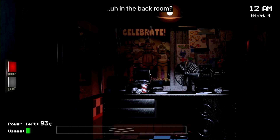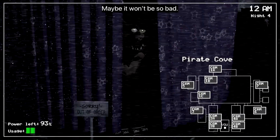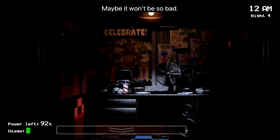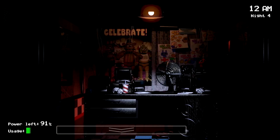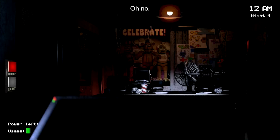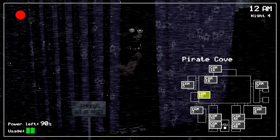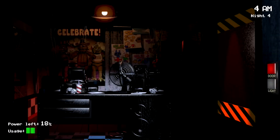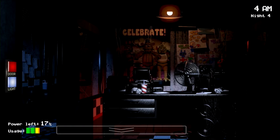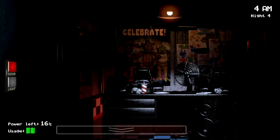In FNAF 1, the office is extremely dark, except for the part where the light hits it. In the first game, it's not really that big of a deal, which is why I didn't worry about it. You could still see the cameras and the animatronics, and whenever they're in the doorways, the light you shine next to the door is bright enough where you're able to visibly see them.